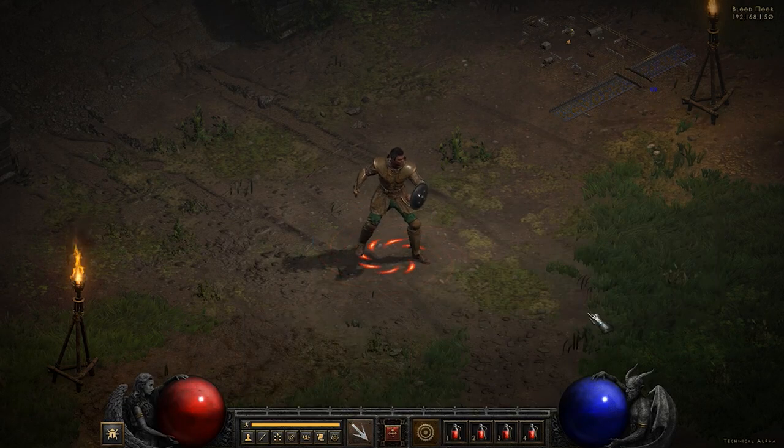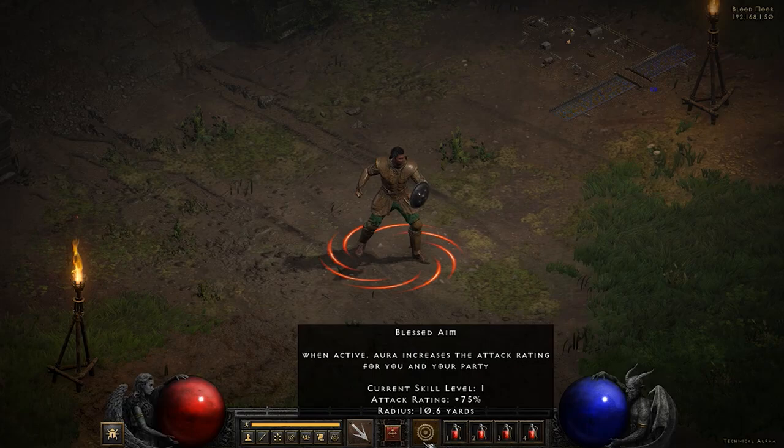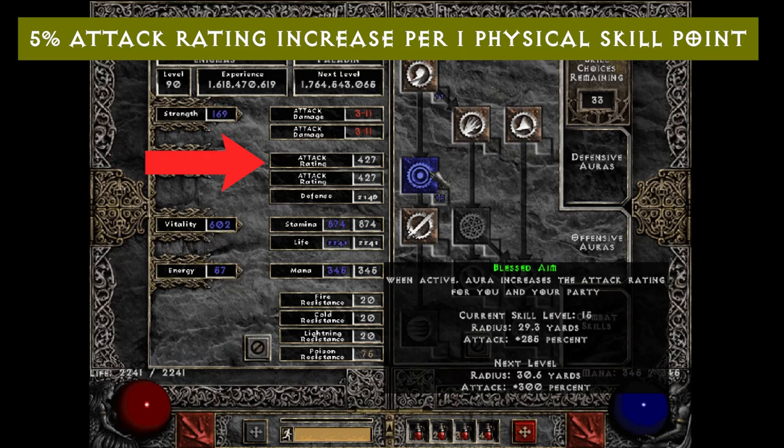Blessed Aim gets a passive bonus: for every hard point you put into Blessed Aim, your attack rating goes up five percent on your character, even when the aura is inactive.